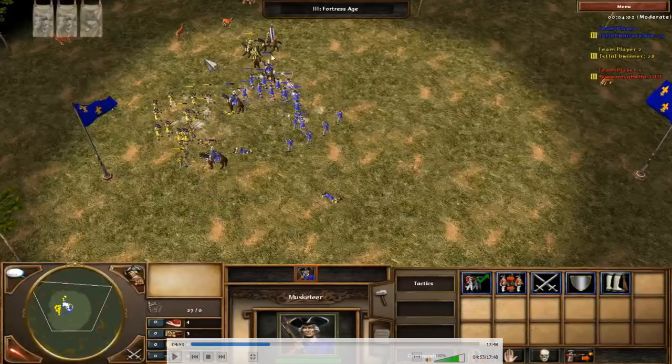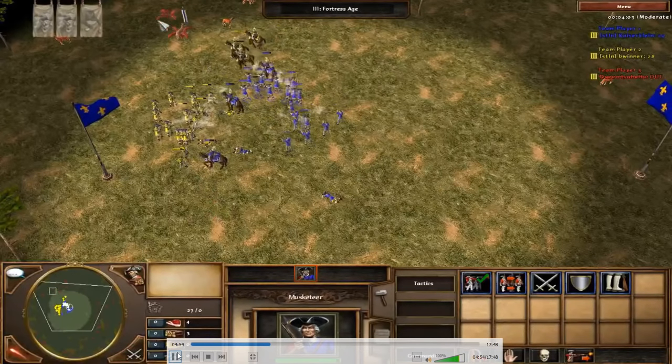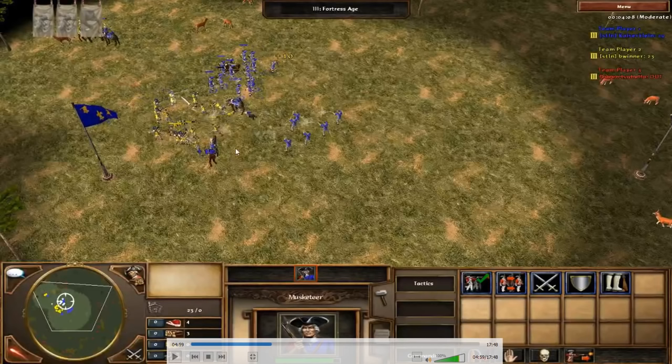You want your Cuirassiers in a good position to attack Skirmishers, or even musketeers as long as they're not attacking you in melee. Your own musketeers should be in the middle attacking whatever they can — Cuirassiers or Skirmishers or musketeers. I send my musketeers in the middle and get a better positioning: my musketeers chase away his Cuirassiers while two of mine are in position to attack his infantry, and my Skirmishers are in a safe spot.